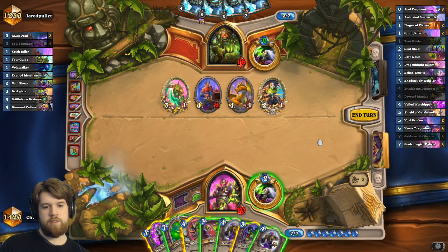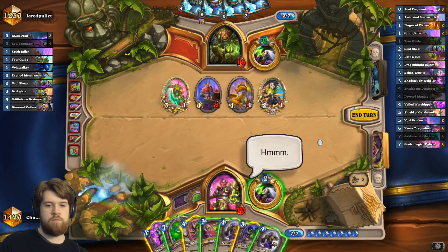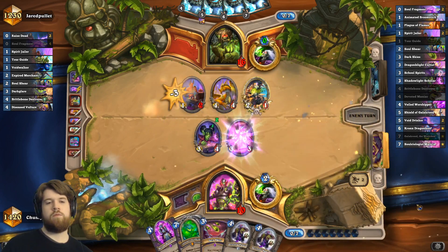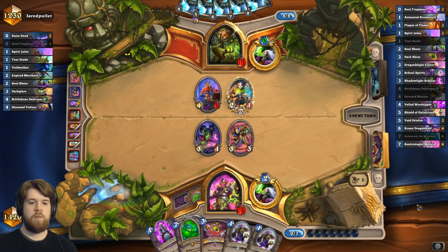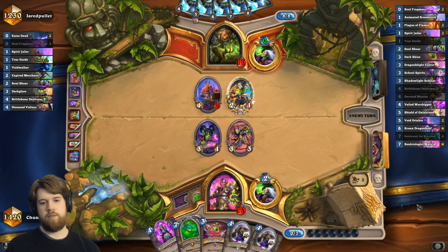If I want dark skies to clear, I have to tap, which I'm not in love with. Let's just play some good tempo-y things. I don't think brittle bone destroyer really gets better than a 4-4, not significantly so at least. Maybe next turn I can get away with double devoted maniac and then Galakrond on 9.